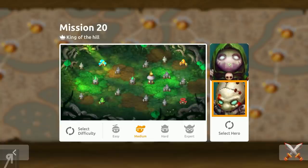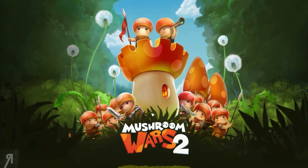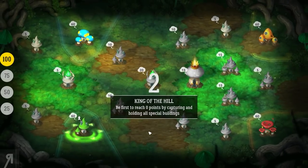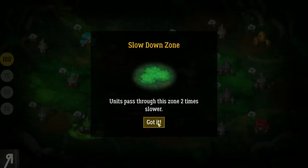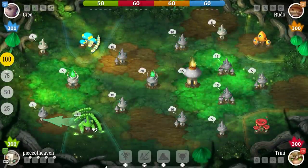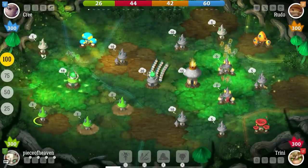I like this hero a little bit more than the first one, but I think my favorite heroes are the ones not available in the campaign — they're available in the skirmish mode and multiplayer, and they are mostly the alien variants of the mushrooms. Not a big fan of the undead ones; I'm much more a fan of the alien ones. Anyway, what we're going to do is play on medium here, and this is a king of the hill style — we've got to capture these zones. Units pass through this zone two times slower.